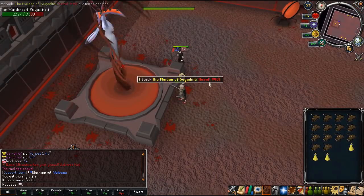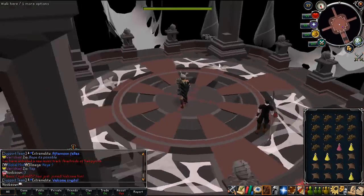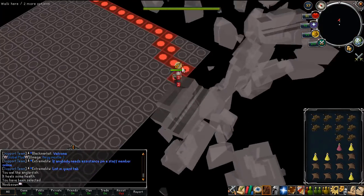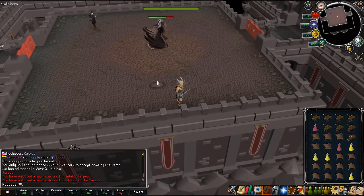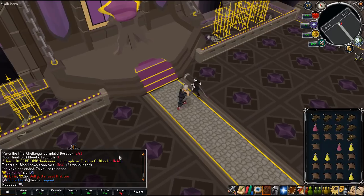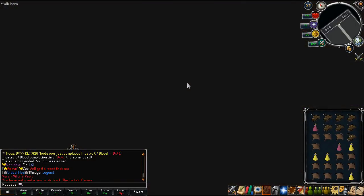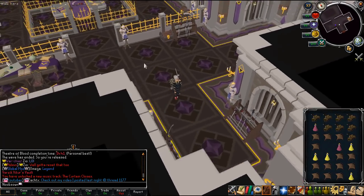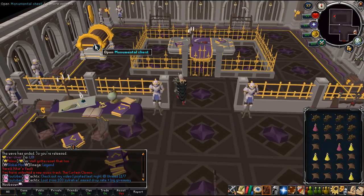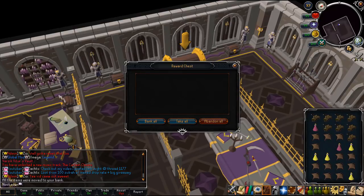I'm going to ask the owner to come with me and do one full Theater of Blood to see if we can get lucky. You'll see me doing some sped-up clips of the Theater of Blood - I'm doing this with the owner who is doing some amazing damage. As you can see from everything here, this system is fully coded - 100% working Raids 2, which is super amazing for a 718 RSPS. And there we go - I have a new boss record: Theater of Blood in 14 minutes! We checked the chest but didn't get a rare - we got an elite clue scroll and some other stuff.